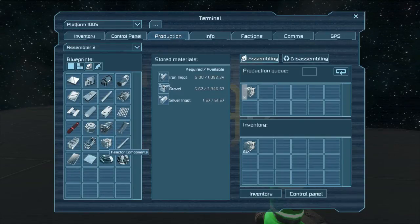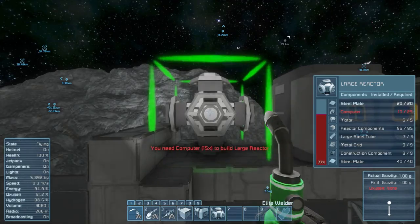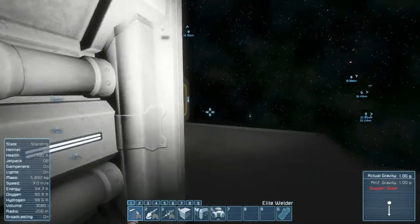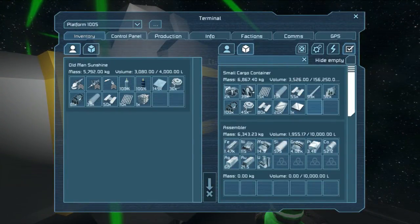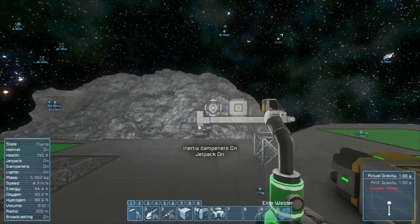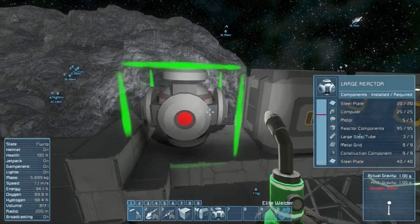We need about 60 or so, I'll go to 70 and stop it. Out of material - I need silver. I actually didn't plan that. We had enough, just barely. Now we need computers - computers, computers. If we need anything else that requires silver we have problems. I just saw in the inventory I had one leftover reactor component, so there's our reactor.